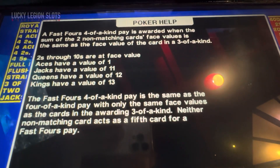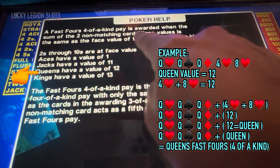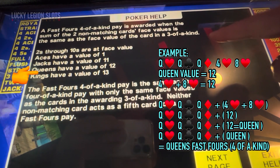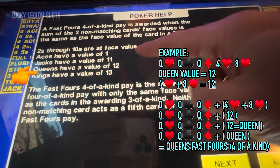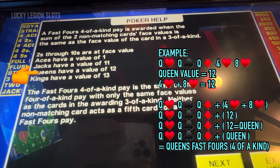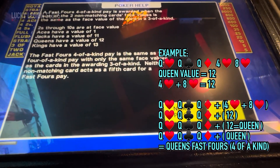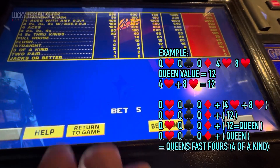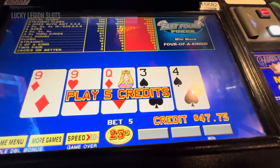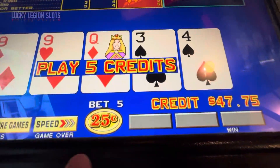So that's how you play Fast Fours. When the sum of two non-matching cards' face values is the same as the face value of the card in three of a kind... okay, that makes sense. If it doesn't, well, I'm not sure what I'm doing either — we're here to have fun. It's only five credits and it's a seven-five pay table at quarters.